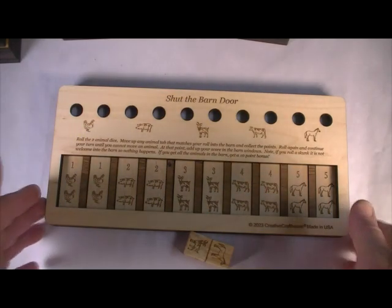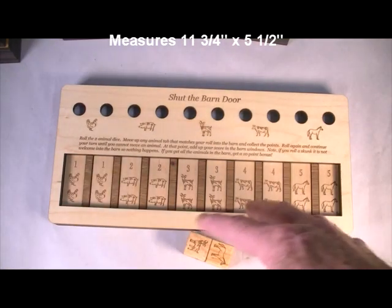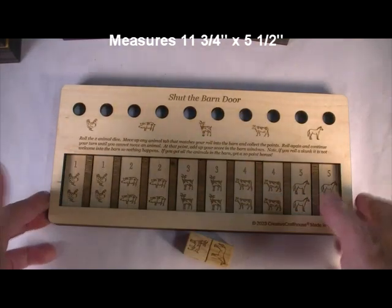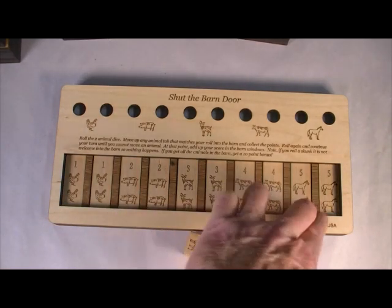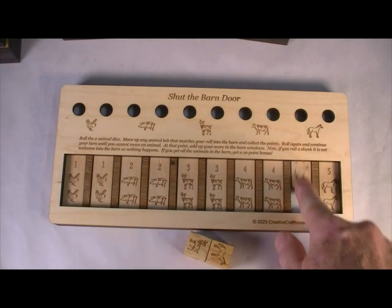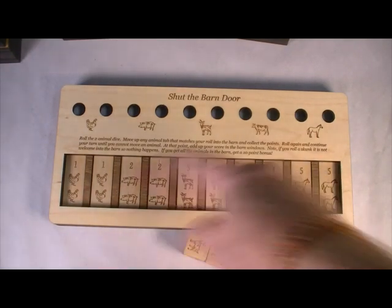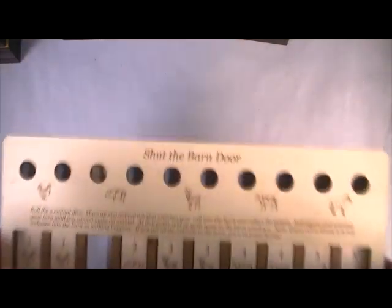This is somewhat related to the classic game Shut the Box. The object is to get all the animals up in the barn. You can see we've got these ten tabs — chickens, pigs, goats, cows, and horses — and these will slide. There's a score associated with each one, and as they slide, that score will appear.